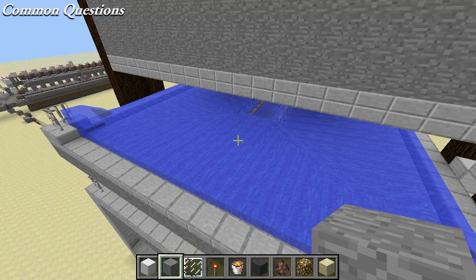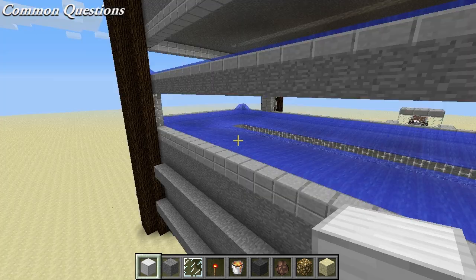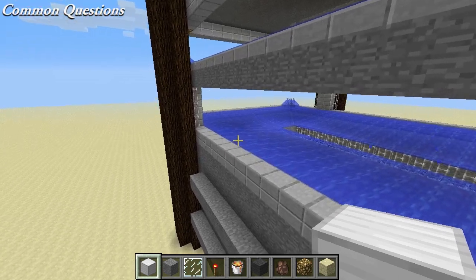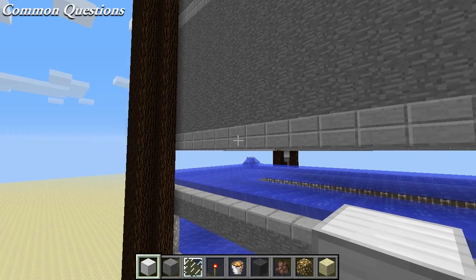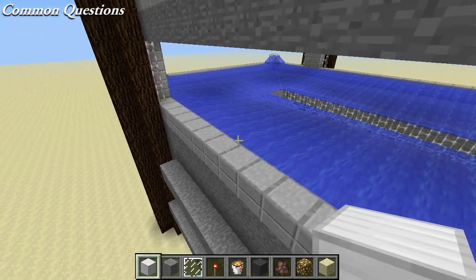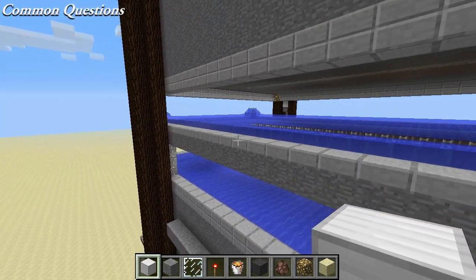Can this thing be built in any biome? Yes, it can. Just if you're going to be in a taiga or wintry-type biome where the water might freeze, you're going to have to watch out for that. During phase two, when the villages are offset from the drop shaft, isn't it possible for golems to spawn on the outside perimeter? That's why these slabs are set up the way they are — there's a double row here and a double row down here. There's not enough space for them to physically spawn in between these gaps anymore.